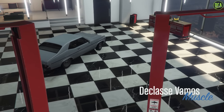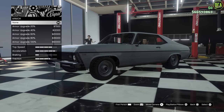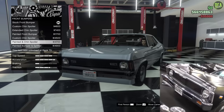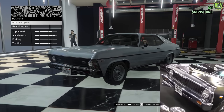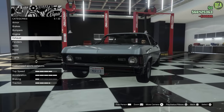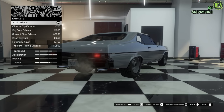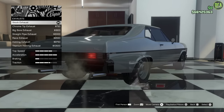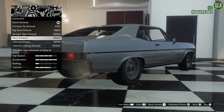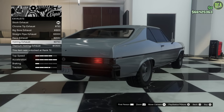Alright, Death Proof Nova, let's do it. As usual for all these builds, I always do max armor performance mods. Starting off with the bumpers, you want to leave the stock front bumper — that's going to be the closest one. Rear bumper, same thing, keep it stock. Engine, we'll max out. For exhaust, I had to go through a lot of different pictures to find where the exhaust comes out, and that is the race exhaust. It's not identical — the exhaust would come out more towards the tire — but out of all the options, that's going to be the closest.